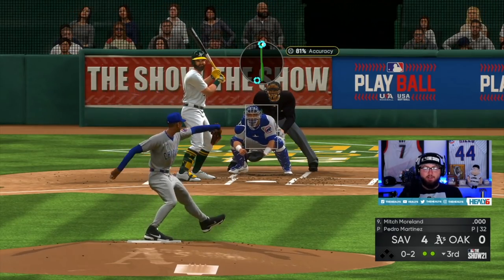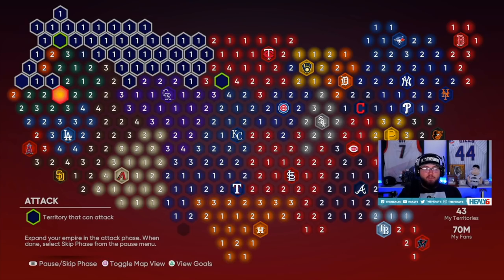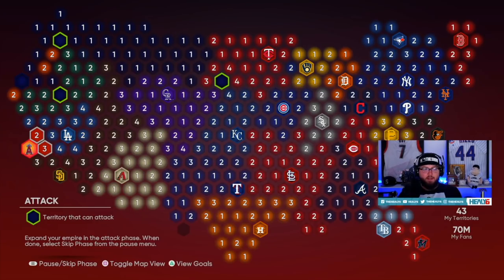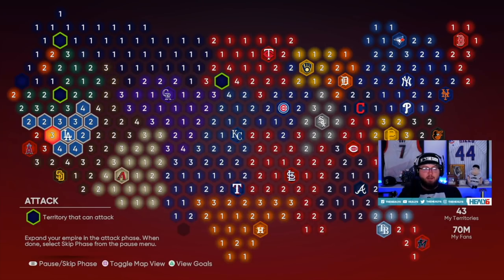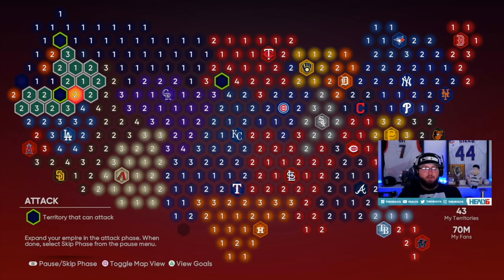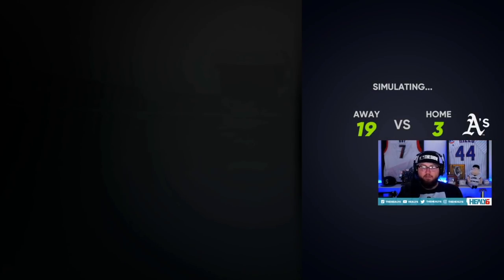Oh-two count — trying to get the strikeout — swings right through it. We've beat the A's and got their stronghold. We now have 20 reinforcements on the A's spot. Like I said, the goal since you're so close to the LA teams, San Diego, and Arizona is to just get all of these teams beat and then take up these spots — all these are going to be dead zones and won't be able to reproduce reinforcements. Since we have 20 we're going to go after the next spot.